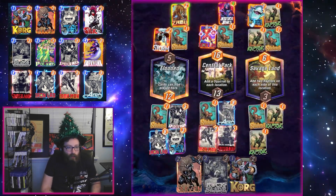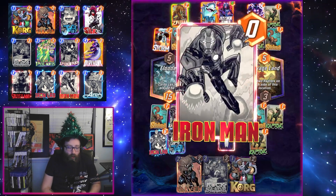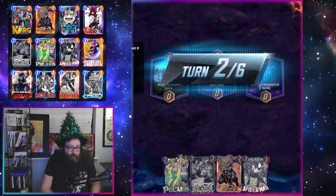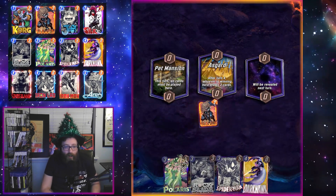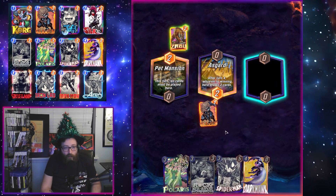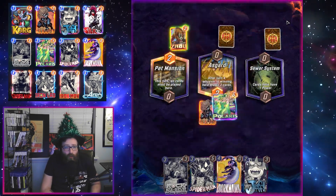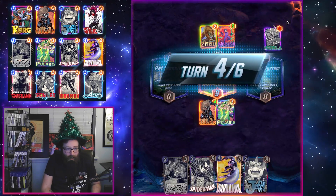One of the things I like most about this deck is that we are constantly moving both our cards and our opponent's cards around the board. This makes it really hard to predict where our cards are going to end up on the final turn and how much power will be there. We can also use our cards to clog up the opponent when they're not expecting it — most notably with Polaris and Arrow, though Spider-Man also does a pretty good job of that.